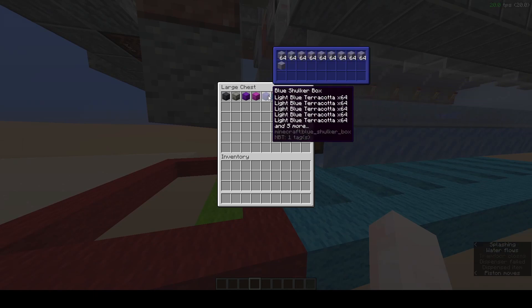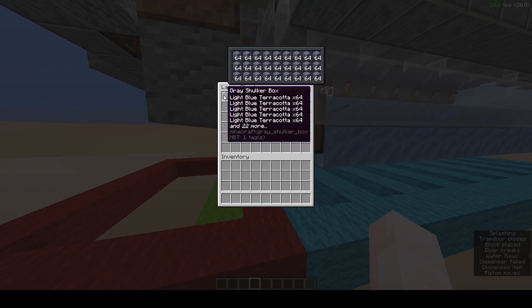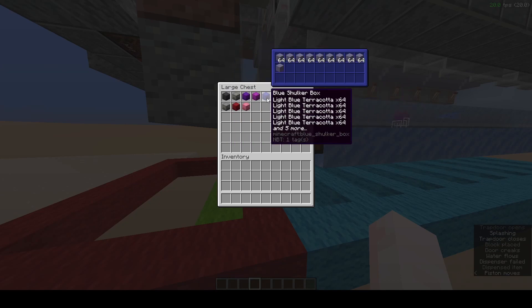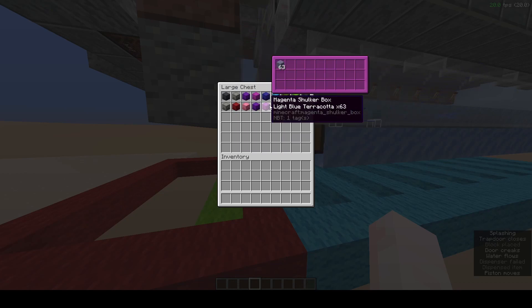As you can see, we're getting the correct boxes — either a full box and a partial, a full box and an empty, or a partial box and an empty. Those are all valid merging outputs.